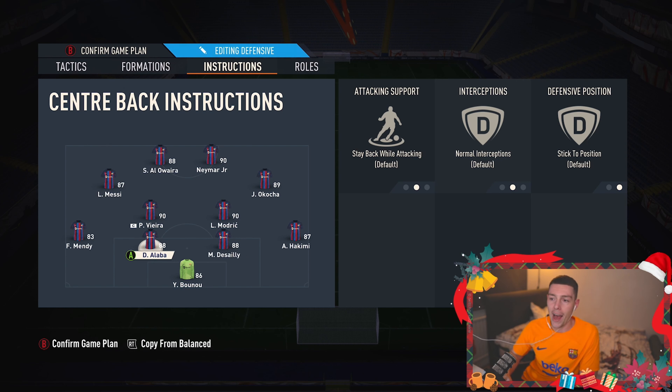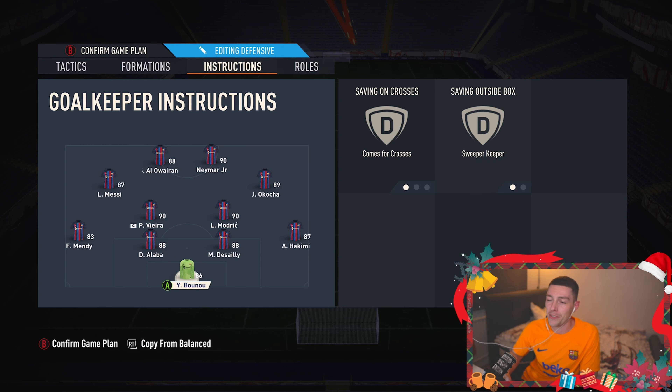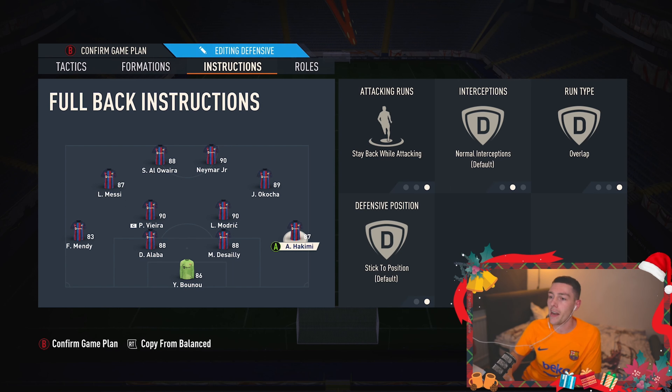The two center backs are on stay back while attacking — that's it, don't change anything on these. The goalkeeper is set to comes for crosses and sweeper keeper — it makes little difference but if it makes one percent of a difference, it's worth it, helping him come for crosses and defend through balls near his box. The fullbacks are on overlap and stay back while attacking. If you want them to attack, toggle with the D-pad — that gives you more control over when they go forward versus when they stay back.